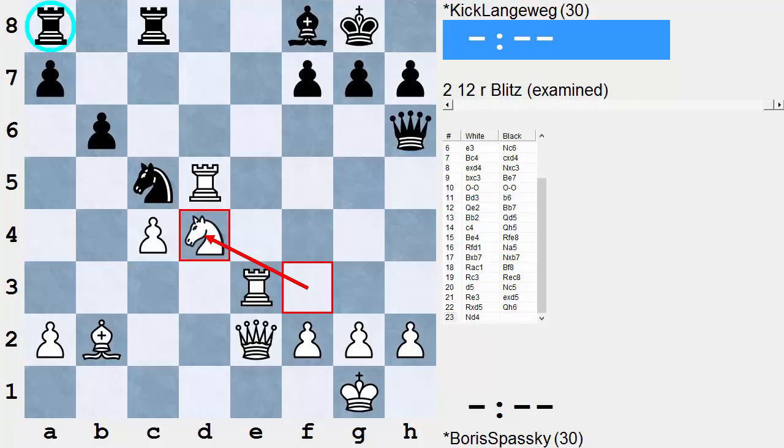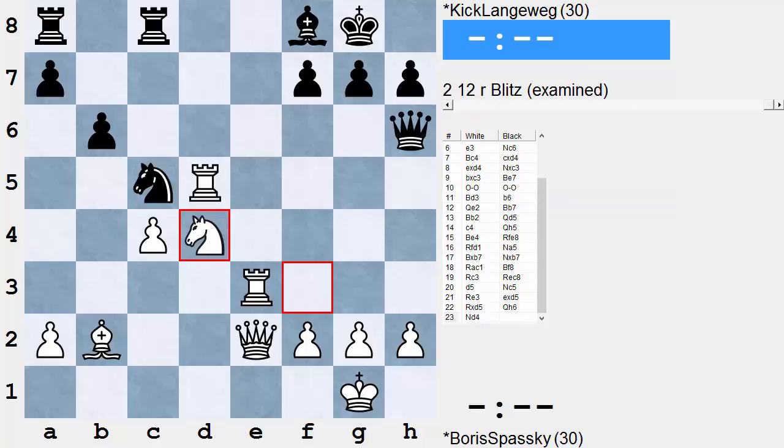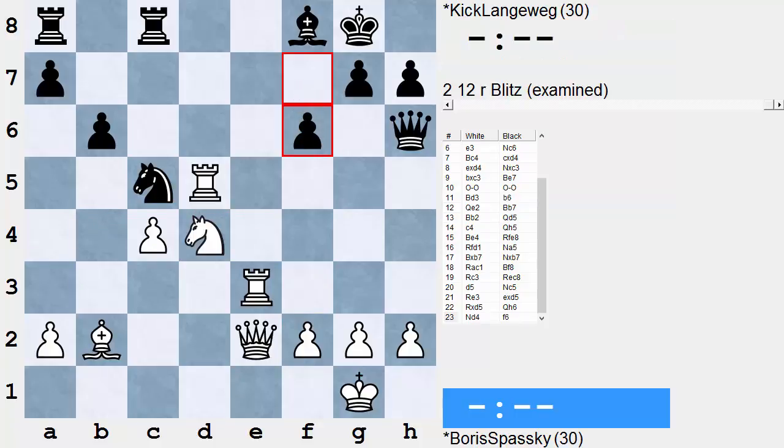You don't survive by playing moves like what Langeweg did here — the decentralizing Knight a4. A knight on the rim is risky, not just dim, and of course Spassky gets right to work.